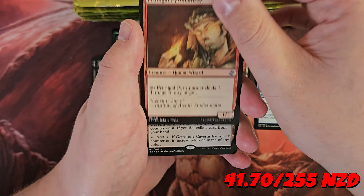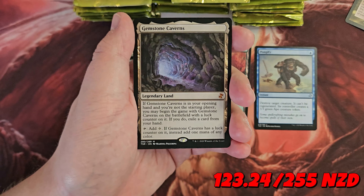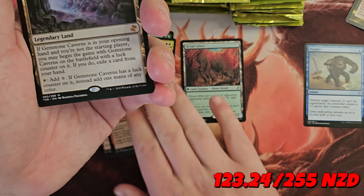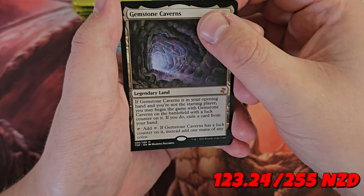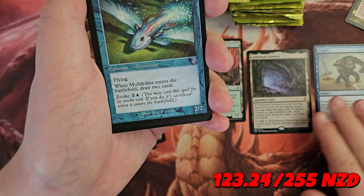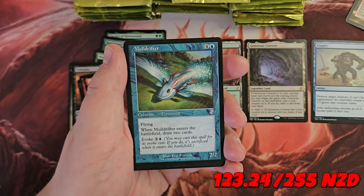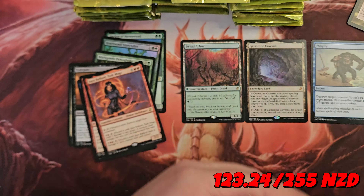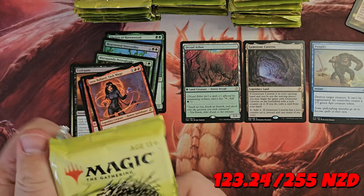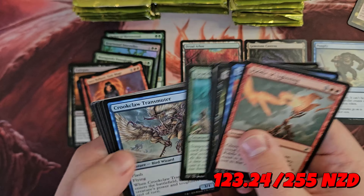Prodigal Pyromancer. We found the Gemstone Caverns — I think that's the best card in the set! That is brilliant, thank you very much. I need one as well! A Muldrifter and an Insect Token. Wow, so that just went from zero to one hundred really quick. Best Mythic already on the table.